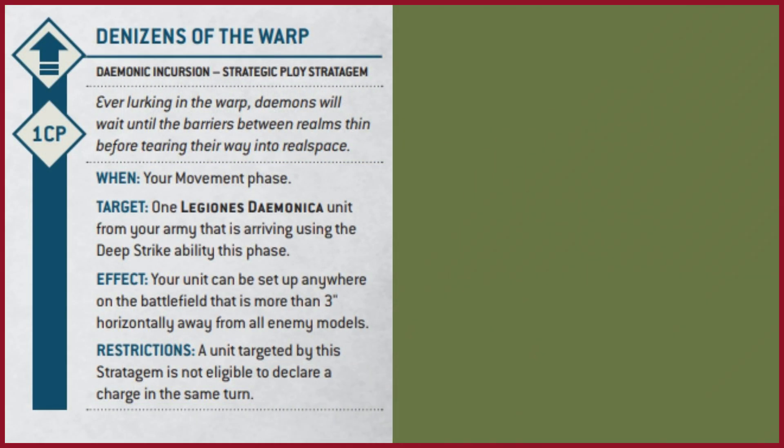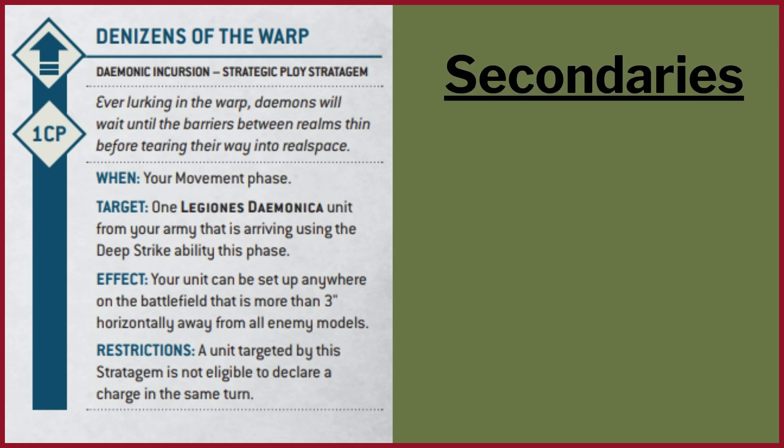One of the stratagems we're going to look at is Denizens of the Warp. In your movement phase you can bring a unit within Deep Strike and for 1 CP you can set it up within 3 inches of an enemy unit or enemy model. But you can't declare a charge, which is fine because we're going to be using this unit to score us some secondaries.